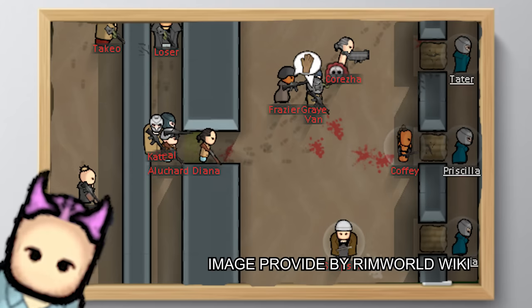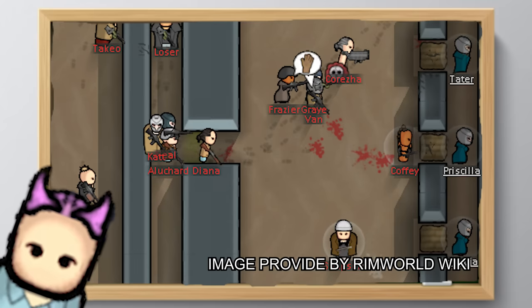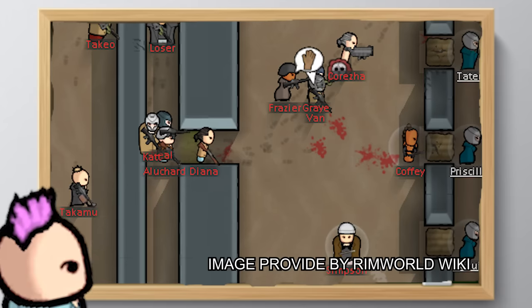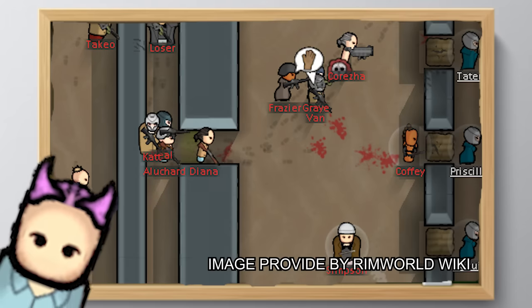First off, do you have embrasures or not? Because embrasures can change how you build a killbox. If you don't have a mod that allows it, then you want a standard killbox setup with one entrance coming in. You want an entrance like that so the enemies aren't bunched, and with this design they are close enough to the action to think melee is a good idea.